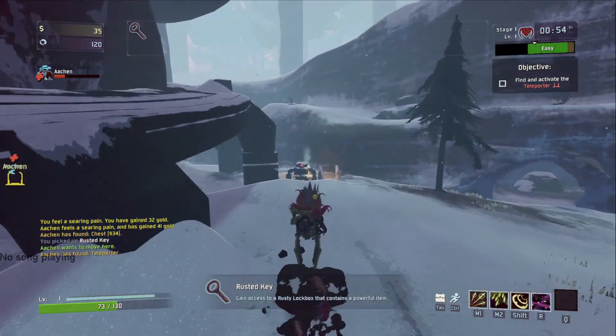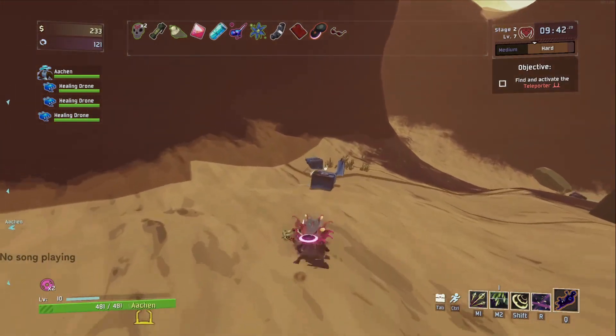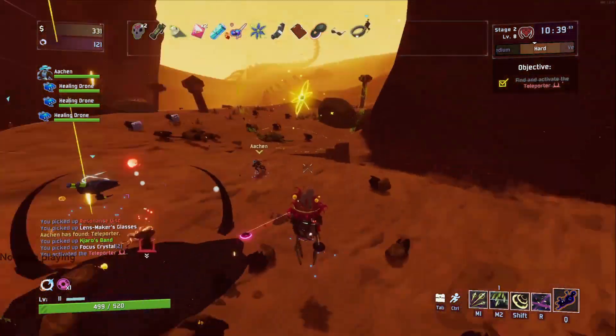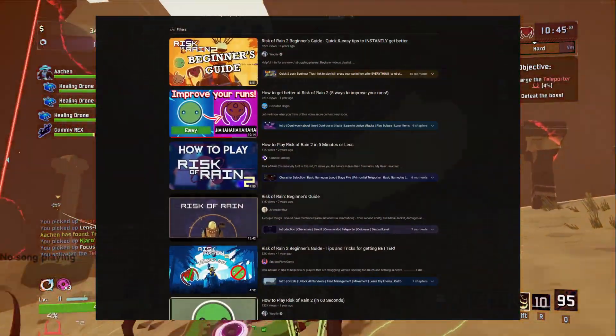Combos and patterns are an important part of mastering Risk of Rain. Take some time to try out the movements, jumps, attacks, and abilities of each character. This can help in combat, making sure you don't make simple mistakes in the heat of battle. Also, make sure to look up tutorials on how to do your main character's best techs.